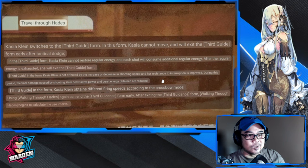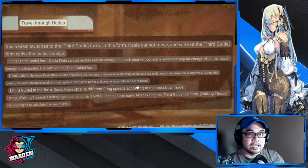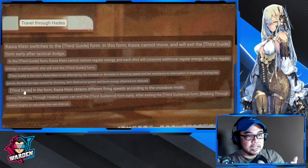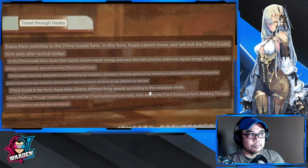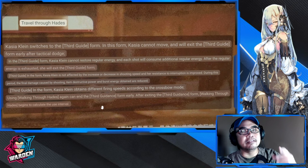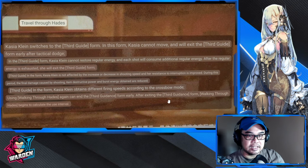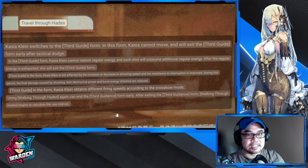Her resistance will be improved — hopefully better than Freya's ultimate. During this period, final damage caused by shooting, descriptive power, and burst energy obtained are reduced, which pertains to interruption resistance. In this form, Katya obtains different firing speeds according to the crossbow mode. Using Travel Through Hades again can end the first instance. After exiting Third Guide Form, the skill cooldown refreshes.